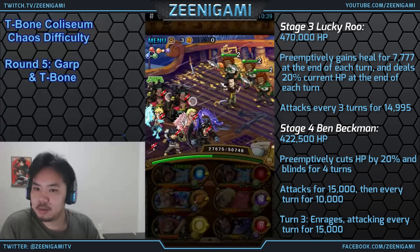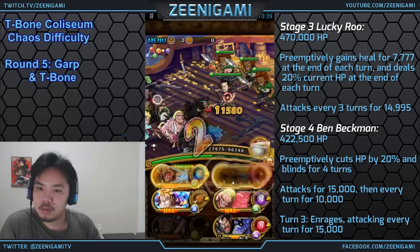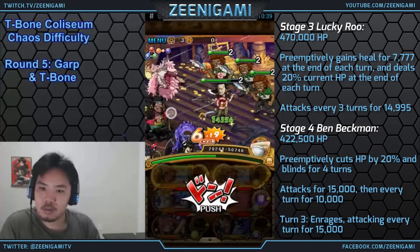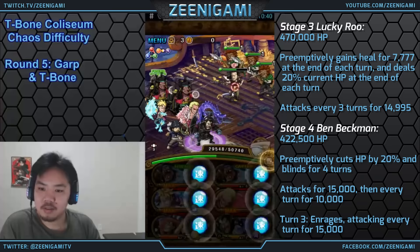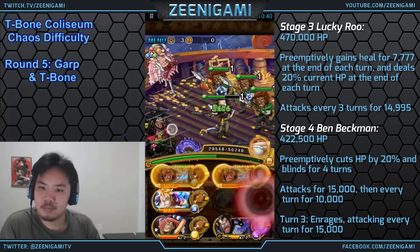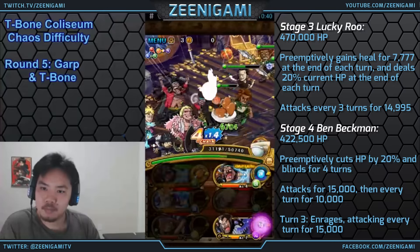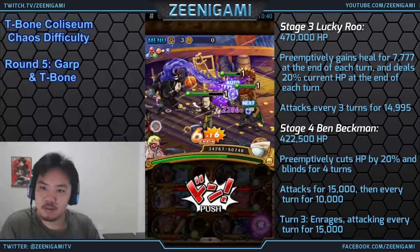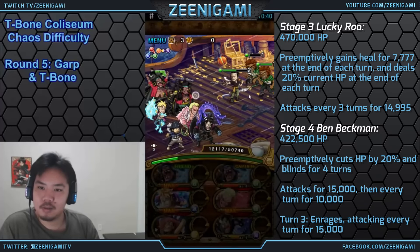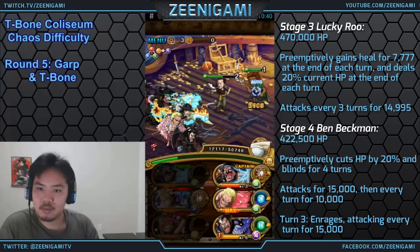Ben Beckman will cut our health by 20% and blind us for 4 turns. If you hit your perfects, you can take out Ben Beckman or at least take out the 3 characters in the back. If you get some good matching orbs and hit perfects, you can take out Ben Beckman; or if you don't, take the 3 guys out in the back first. Ben Beckman will attack on turn 2 for 15,000 and after that he'll attack every single turn for 10,000. If you don't kill Ben Beckman and you don't kill the guys in the back, they hit for 6,000 and he hits for 15,000, so you take tons of damage — you can actually get through this fight with a lot less damage than I did.